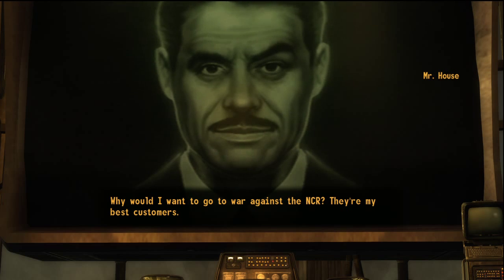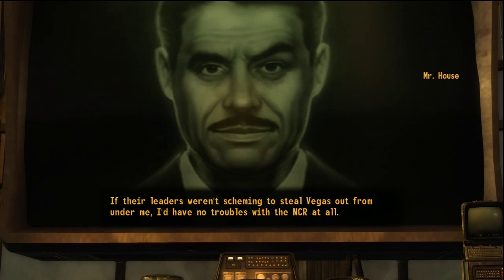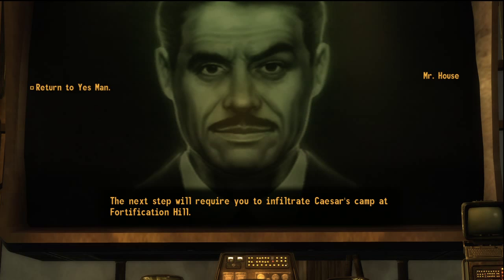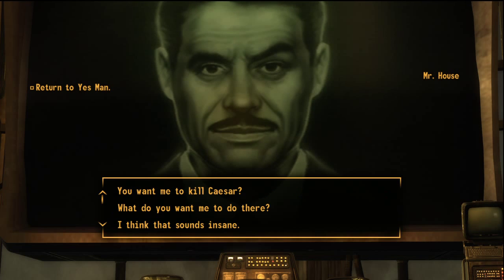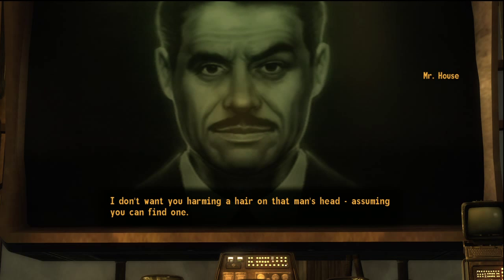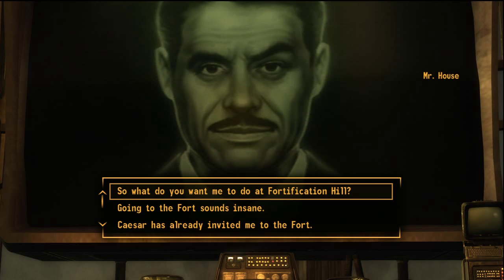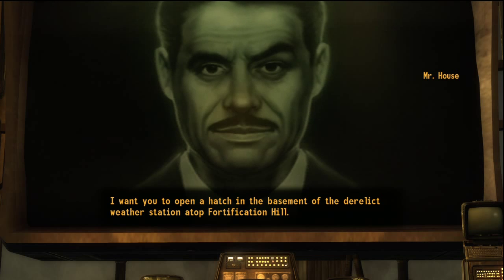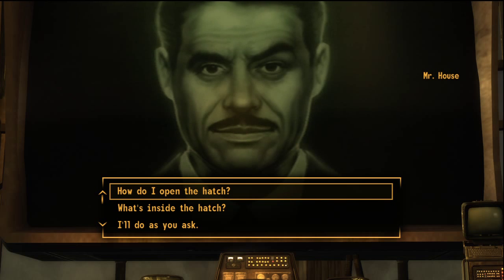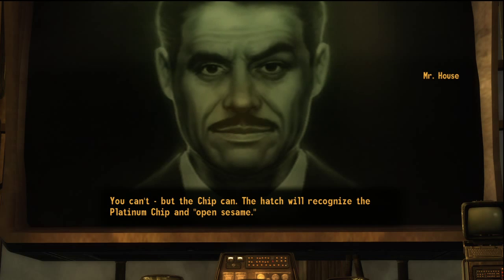Why would I want to go to war against the NCR? If their leaders weren't scheming to steal Vegas — to secure the future of New Vegas. The next step will require you to infiltrate Caesar's camp at Fortification Hill. Caesar is of great use to me; I don't want you harming a hair on that man's head — assuming you could find one. I want you to open a hatch in the basement of the derelict weather station atop Fortification Hill. The hatch bears the logo of the Lucky 38, same as the Platinum Chip — it will recognize the chip and open.